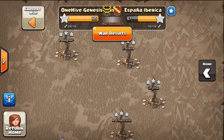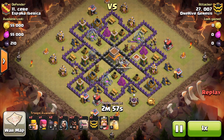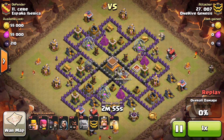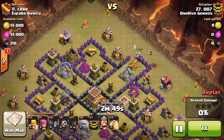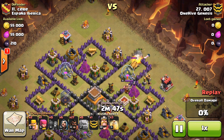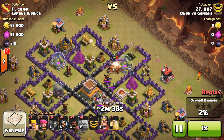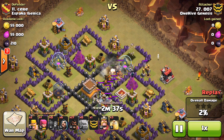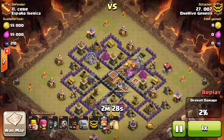007 versus 11 — GoHo right there. We're going to actually see both of 007's attacks on this war, both really nice. This part here I liked and didn't like — wall breakers, a wizard to back up the golem, and that golem is going to go all the way in, get the CC lure, and trigger two giant bombs. This was a cleanup attack so 007 knew where everything was. But I think maybe two or three giants could have done the same thing and saved some troop space.